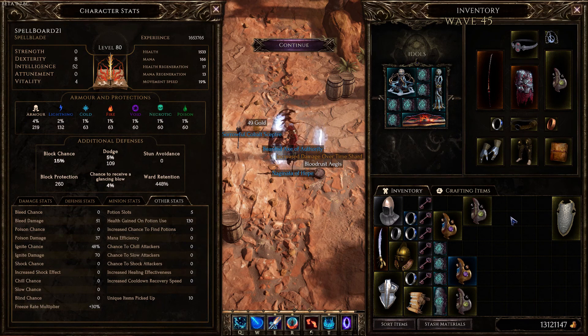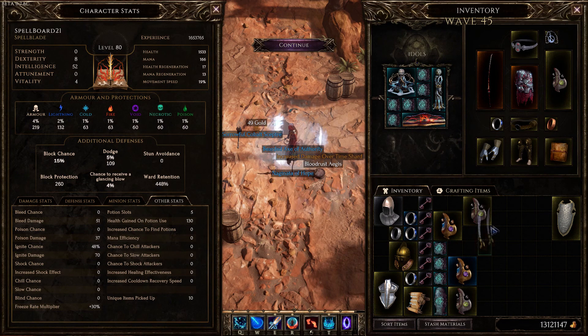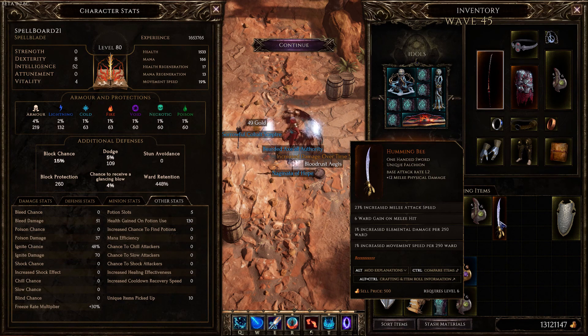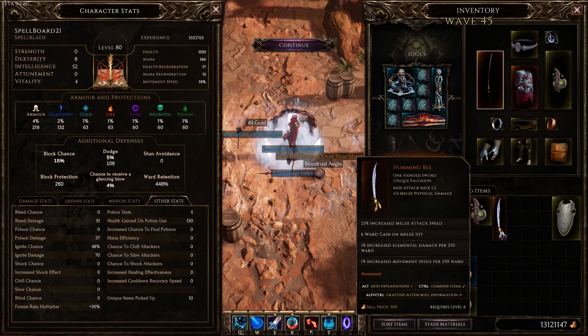Speaking of melee on hit, the reason Holy Coffee's build did so well — and why running Eye of Rain won't come close — is because he was running the Humming Bee. The Humming Bee gives percent increased elemental damage per 250 ward, and he was stacking 25,000 to 50,000 ward. More importantly, it gives 1% increased movement speed per 250 ward — so 40% more speed per 10,000 ward. Consistently hitting 50,000 ward meant 200% movement speed increase, letting him outrun everything. When he took hits he could run away, regen his ward, then go right back in. So for a 616 push you'll want less damage but the Humming Bee, not the Eye of Rain.